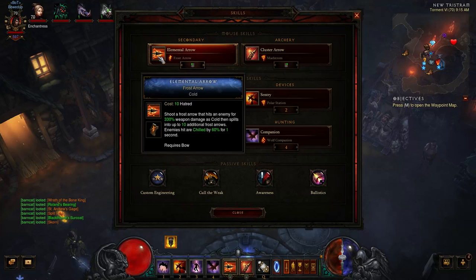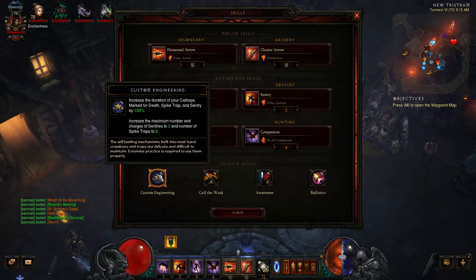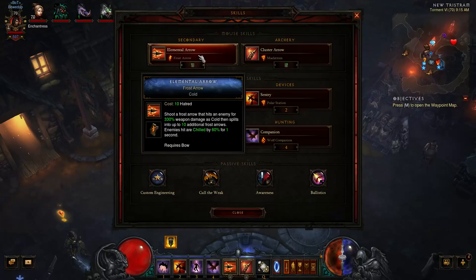For the skills you're going to be looking at Elemental Arrow with Frost Arrow, Cluster Arrow with Maelstrom, Vault with Tumble, Sentry with Polar Station, Preparation with Punishment, Companion with Wolf Companion, and four Passives: Custom Engineering, Cull the Weak, Awareness, and Ballistics.